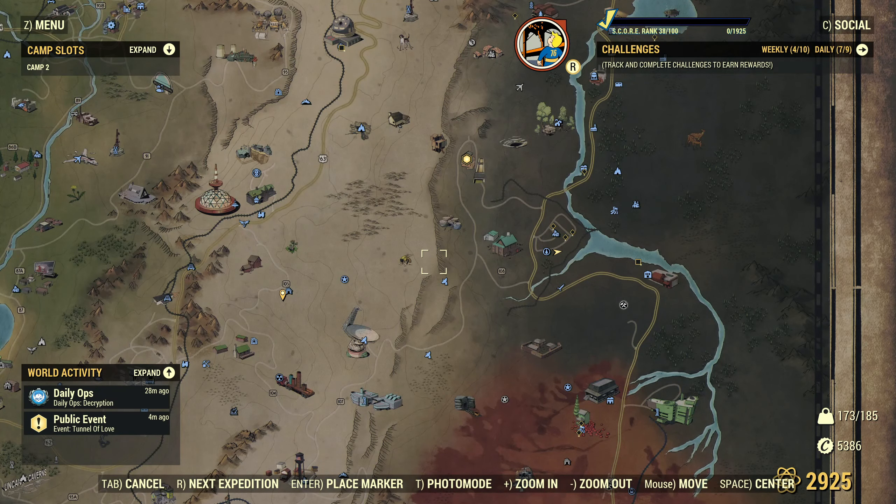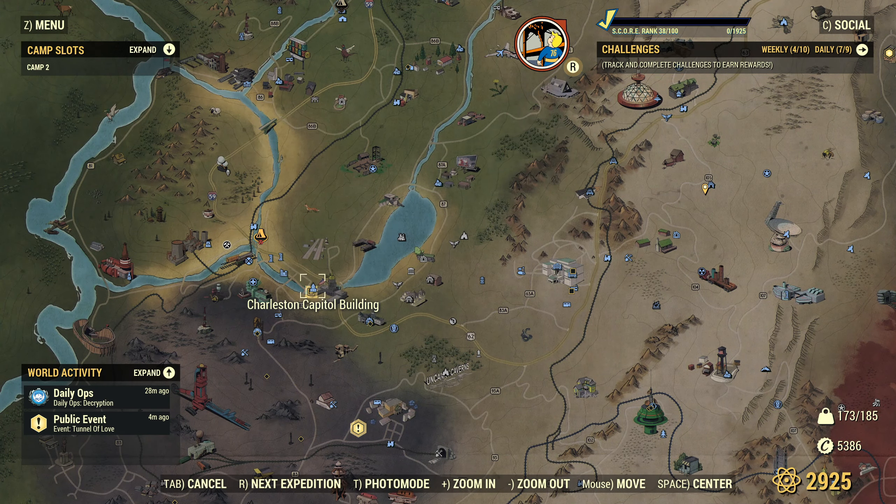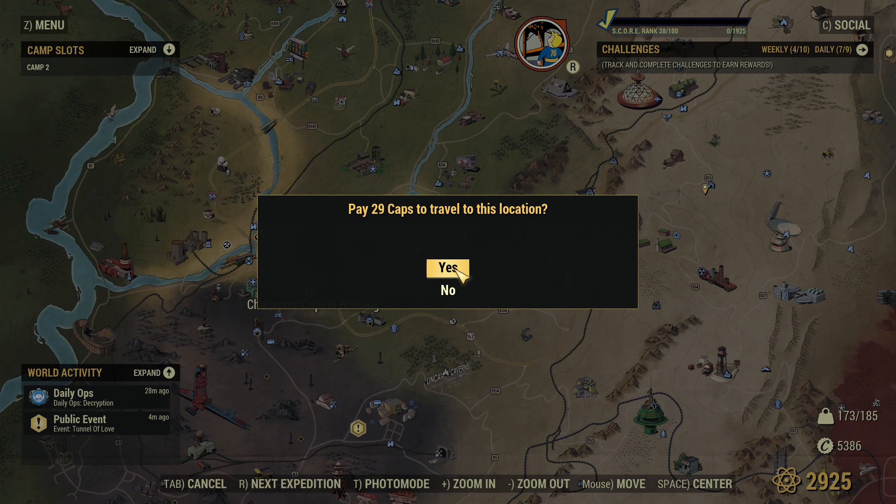MO. Alien blaster — I should find one of those. Alright, so the Capitol building — I think it's down here somewhere.